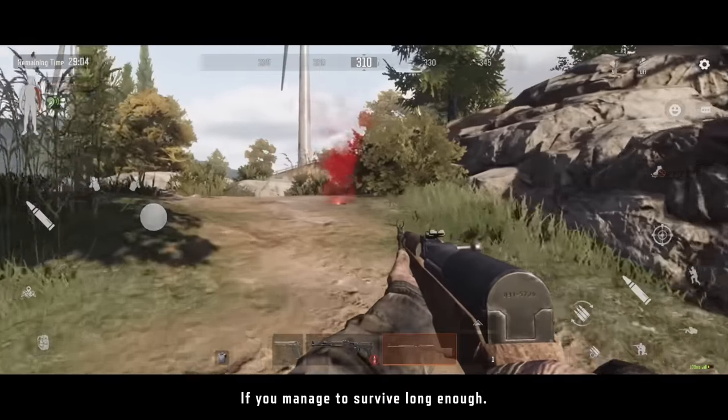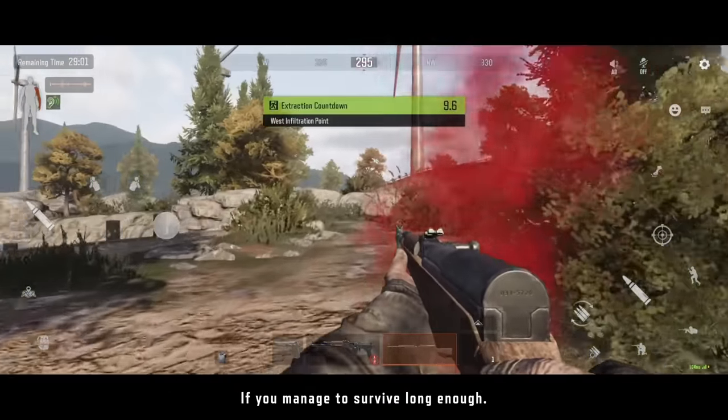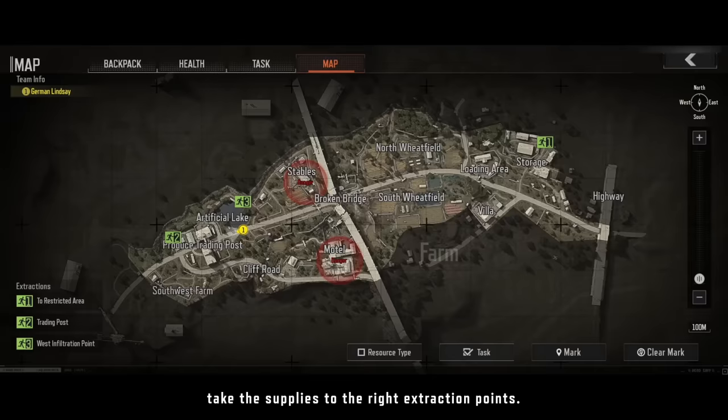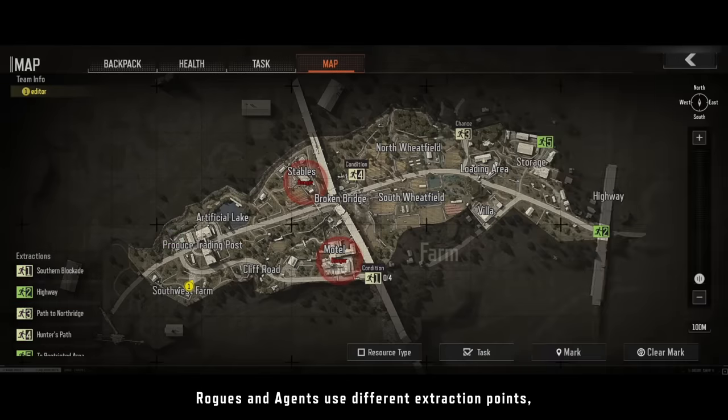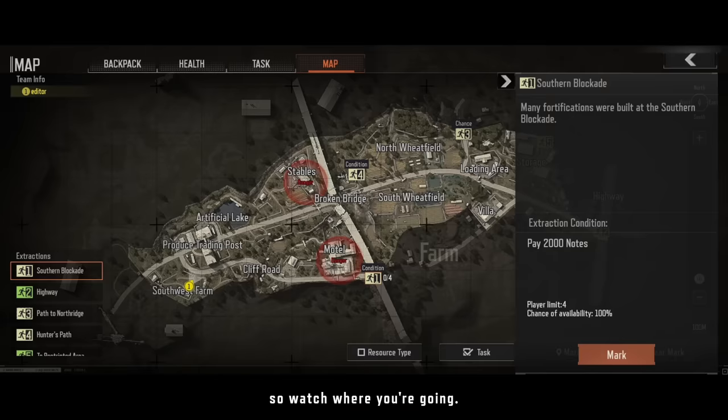If you manage to survive long enough, take the supplies to the right extraction points. Word of advice: rogues and agents use different extraction points, so watch where you're going.